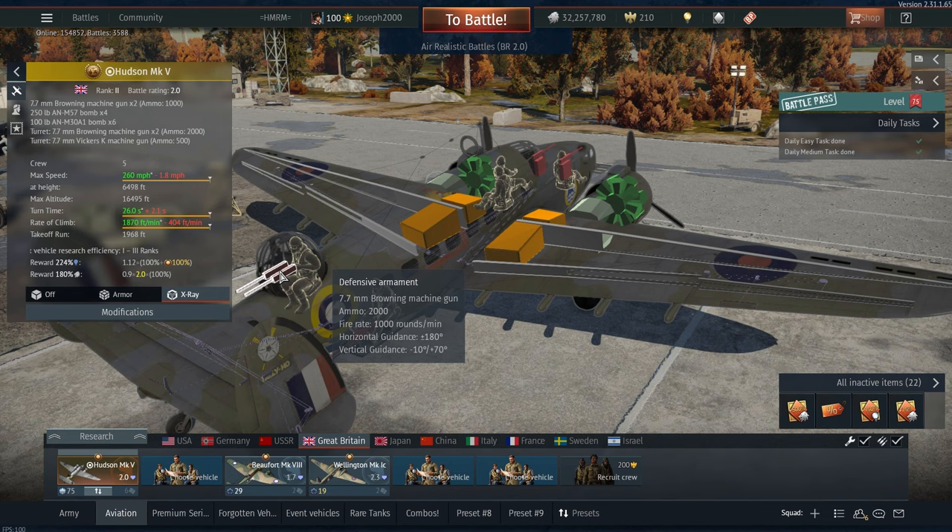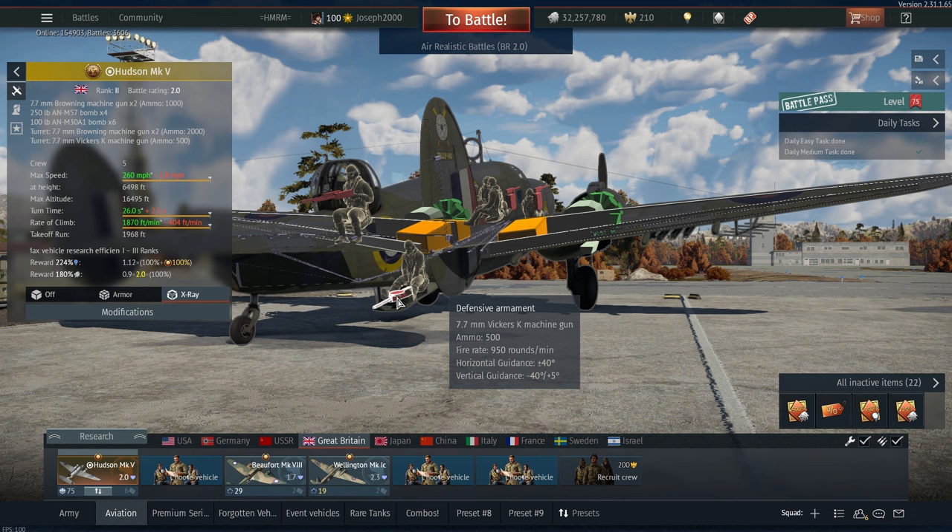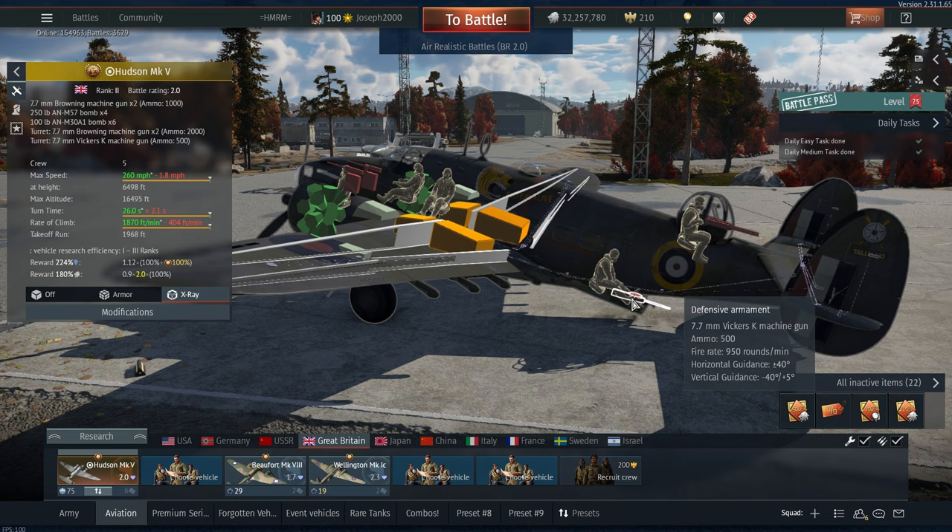The ball turret is definitely going to be the turret that does most of the work. Against ground targets, you also have access to a Vickers K machine gun. The ball turret can also shoot down at ground targets due to the 10 degrees of gun depression, so do take that into consideration. For your first initial pass using turrets against ground targets, it will be the Vickers K. It's not as good as the Browning, but it seems to set more fires, so this little fella can come in handy. The plane's coverage is more than enough — the ball turret does most of the work, and the front guns will definitely help you out.